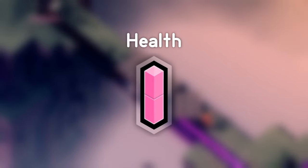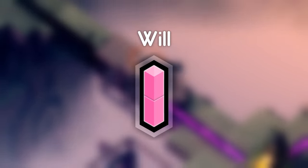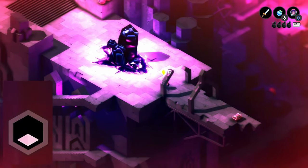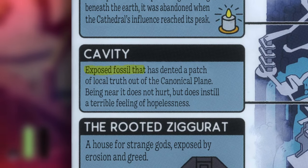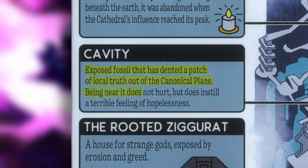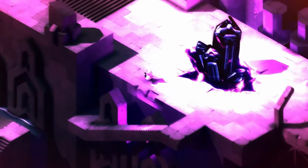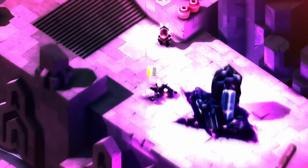Lastly, we have the health bar, which represents will. By defining it as will, it reveals some interesting aspects about the world. For example, the crystals and cavities that drain your will, but never extinguish it. The manual describes the cavities as an exposed fossil that has dented a patch of local truth out of the canonical plane. Being near it does not hurt, but does instill a terrible feeling of hopelessness. Given that it's reducing your health bar, yet it does not hurt, it could be suggested that when you get hit, you are simply losing the will to live.